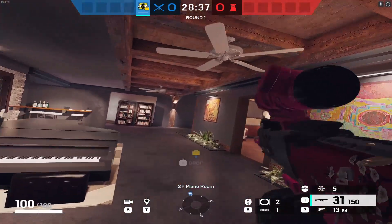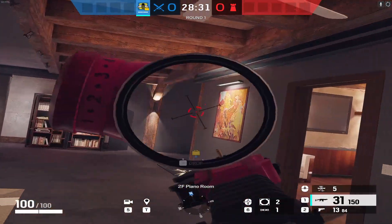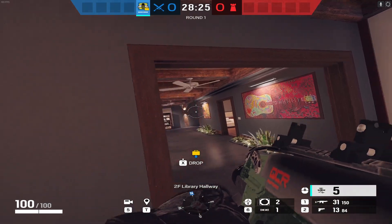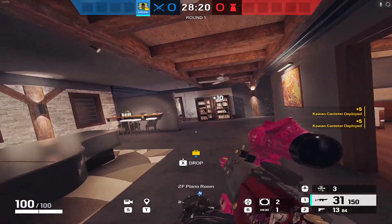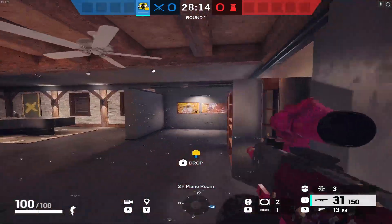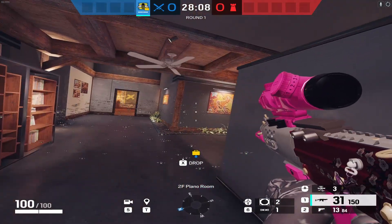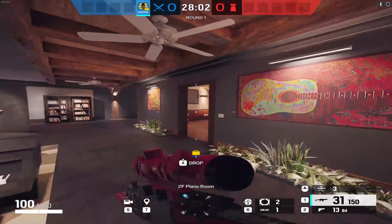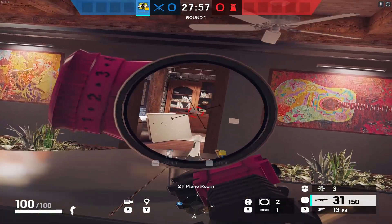Defenders can get to either side very easily, and walking in holding one leaves you vulnerable to the other. So we simply use our bee chargers right there and right there. Now both doors and both avenues of swinging are completely locked off — anyone trying to walk through the rotate and swing on us entering from that side, or anyone pushing out from bathroom to swing on us from here, will be immediately pinged and promptly shot in the face.